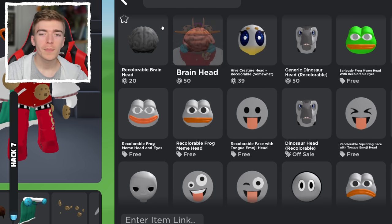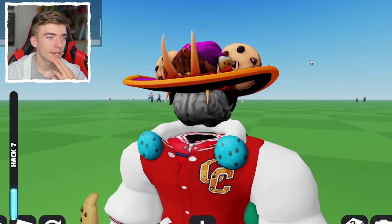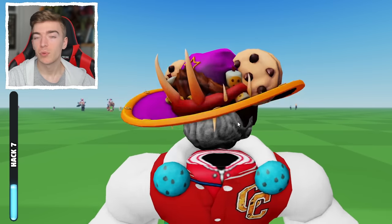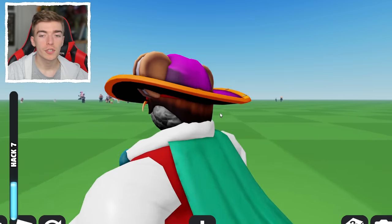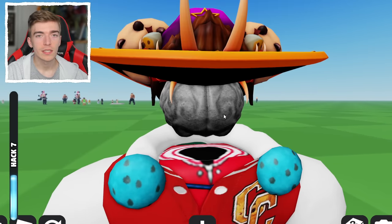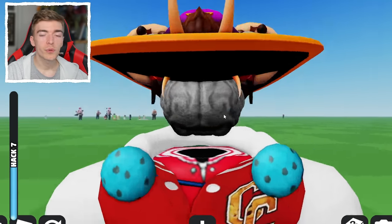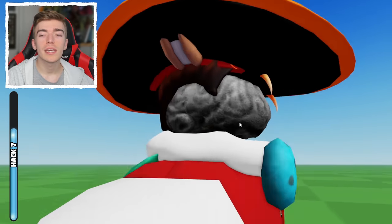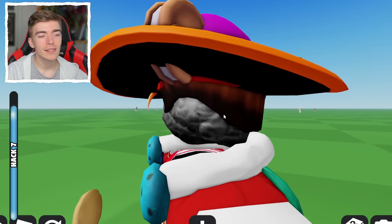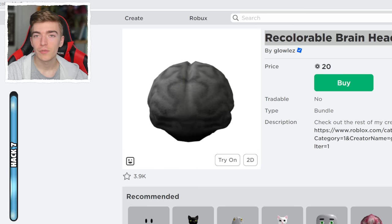Moving on to something even more creepy: the Recolourable Brain Head. Some people have previously made accessories such as a brain to go and replace the headless head. Originally you'd have to buy headless — which is 30,000 Robux — and then buy a brain to show you have one. This is pretty affordable and gives you a floating brain for a head. I think it's a bit gross, but it is only 20 Robux.